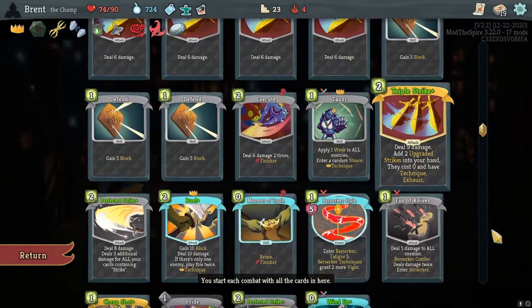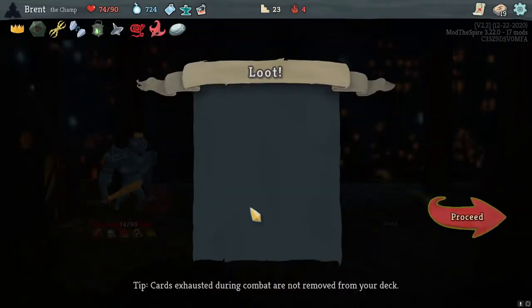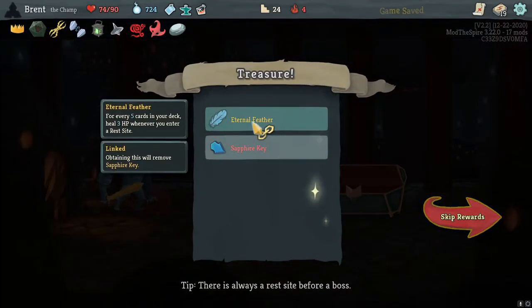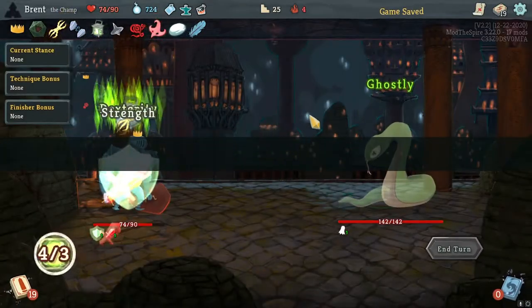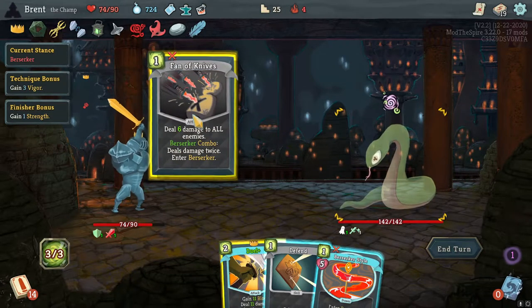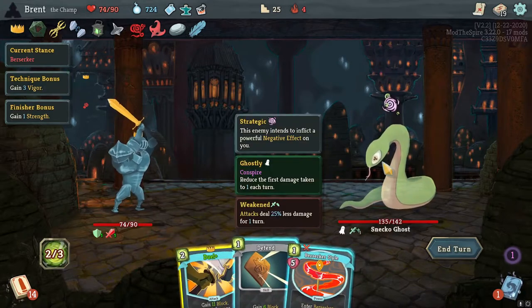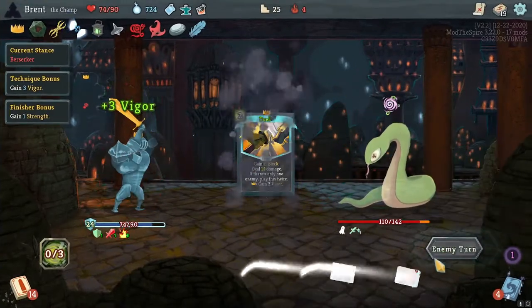Oh, that's actually really good because we can choose what stance and then pull the Moment of Truth and just immediately use it — it's like one free strength. Eternal Feather — sure, a little bit of healing, I enjoyed that last time. All right, go snack — Fan of Knives and then the Duel I think. Yes — it's like the first sandwich doesn't do damage.